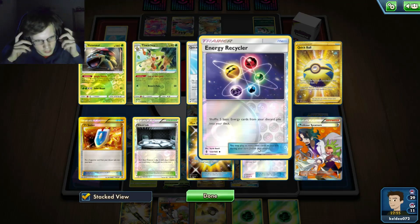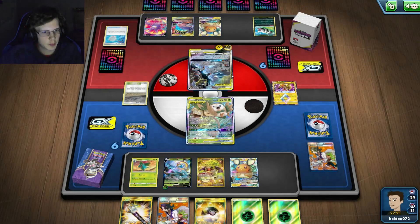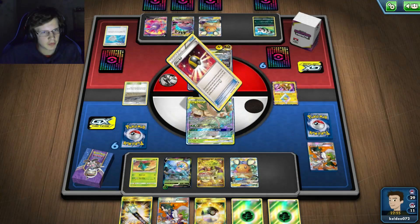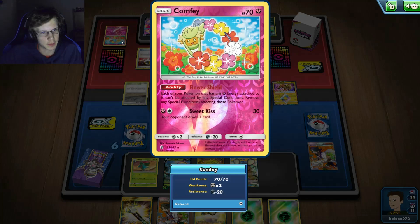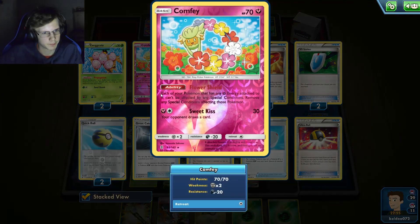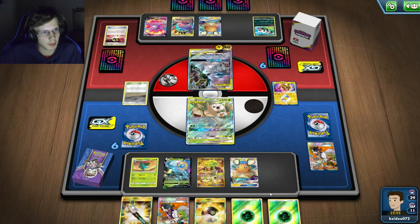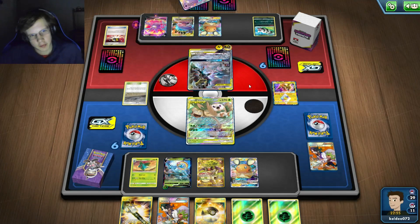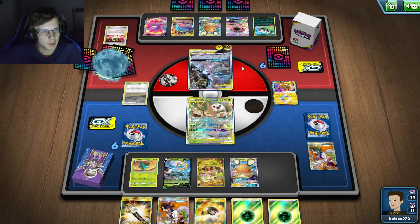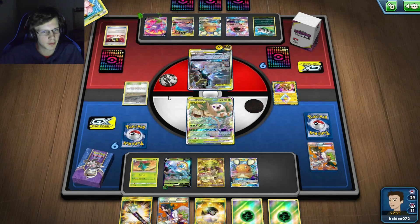I did discard some energy and will discard a few more but should still be fine. This Tina Chomp is scary though. He's probably gonna Tapu for Roxie right here - yep there it is. Even if he does, he probably needs one Coffagrigus and gonna get that other Exeggcute. He still needs a Muscle Band to one-hit me, but if I survive again at low health, I'm chilling.